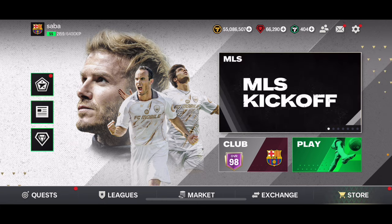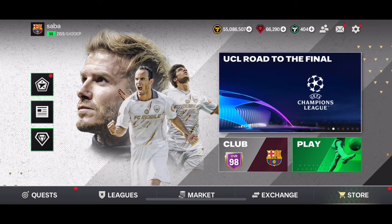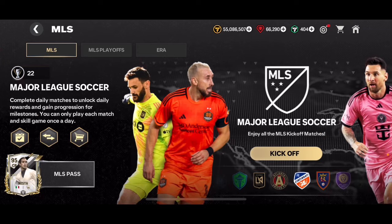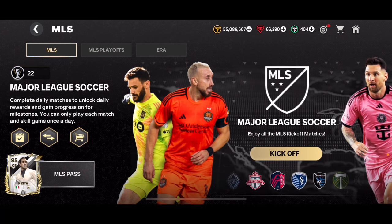We're getting a new Centurions event with a 97 overall Ramos, 97 overall Neymar, and a free 91 overall Ramos, as well as Zico, Philipp Lahm, and other icons like One Mr. Roy. There are going to be other icons as well.